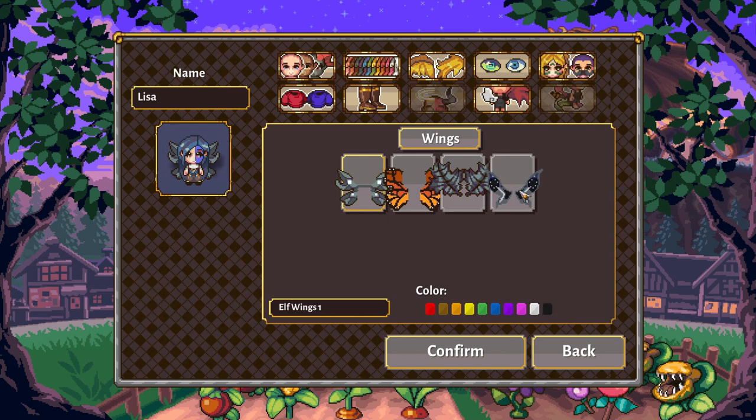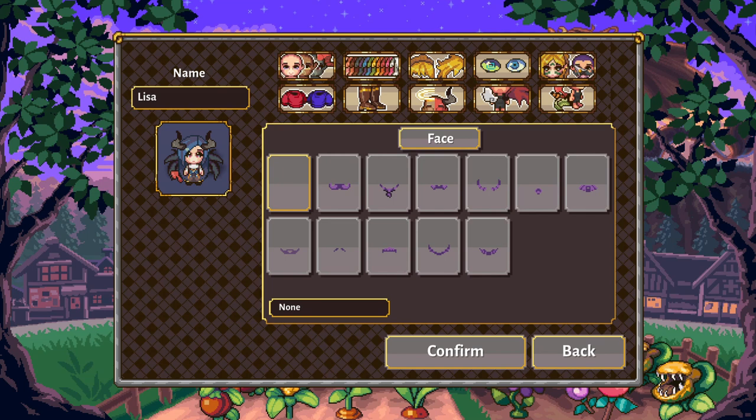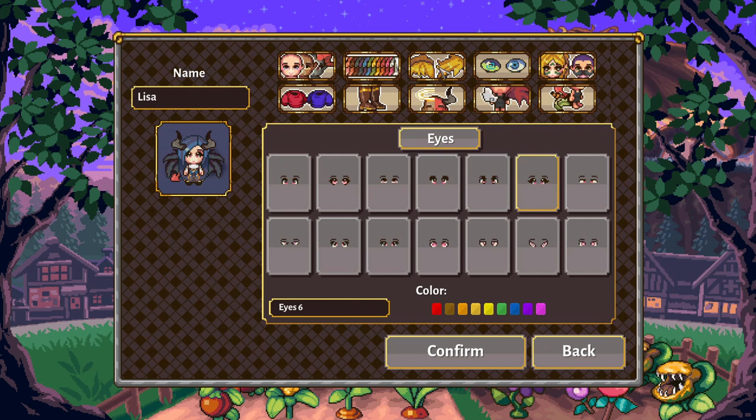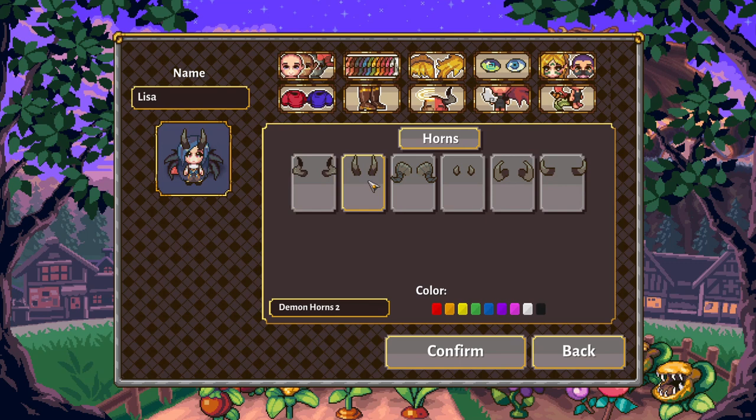Back to races again — now we're going to have a look at demon. I think we've established everything over here is kind of the same. I think a couple of the facial hair options are exclusive to demon. Yeah, everything else is the same. So here are our horn options, and for colors you can also see them update on the character as I click through. Very cool.